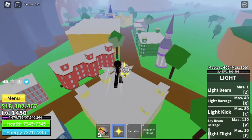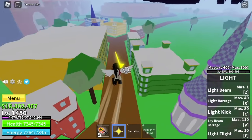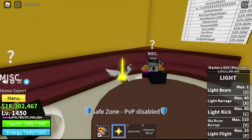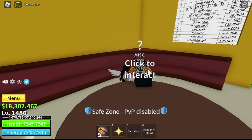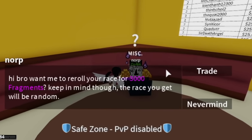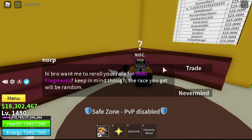What if I don't want the race that I have? You can change it by buying it for Robux — 90 Robux — or by talking to Norp. Norp is located in the cafe and he will ask for 3,000 fragments. I was able to grind fragments before I stopped playing this game in the previous update. I think I have like 80,000 fragments.